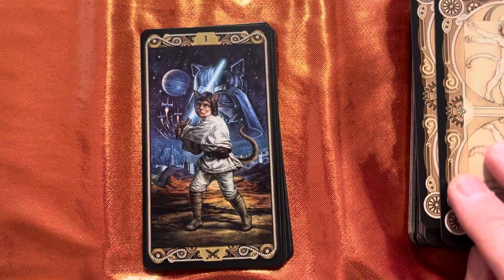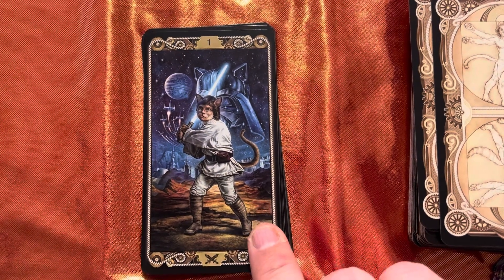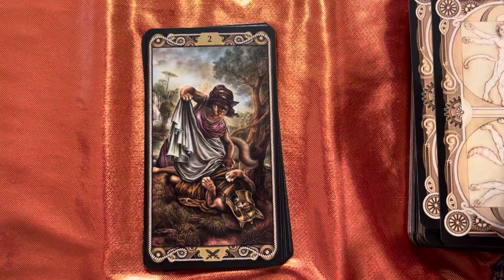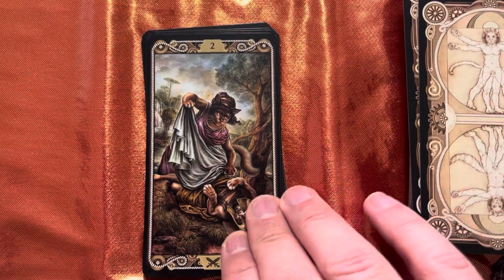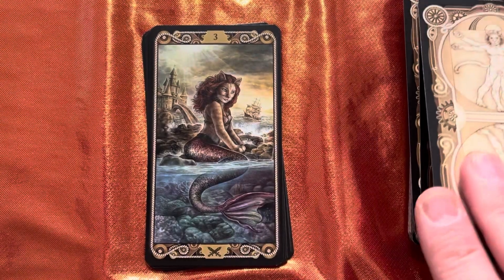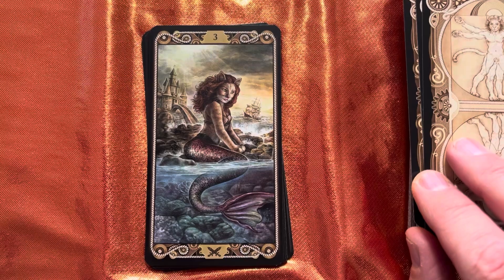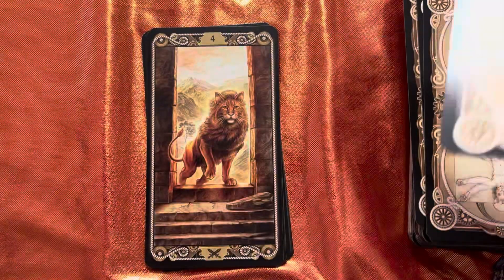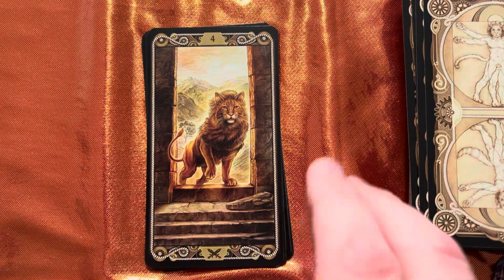Now we go into Swords — this is Luke Cat Walker — Luke Skywalker. Then we have Ant-Cat-gone — Antigone. A little Mer-Cat. And then — oh wow — it's Catsland from Narnia. Beautiful.